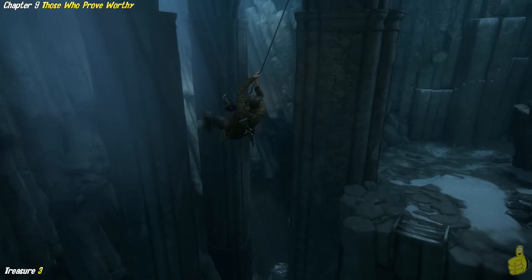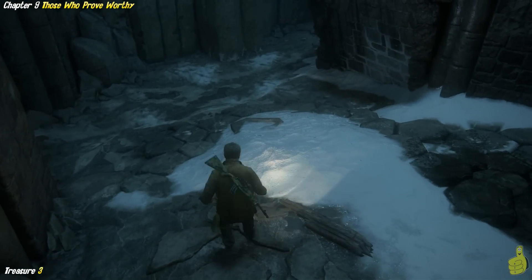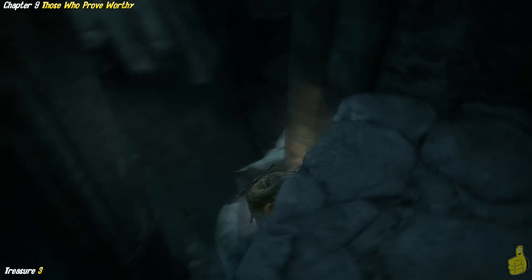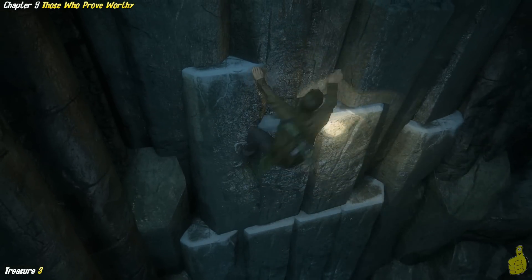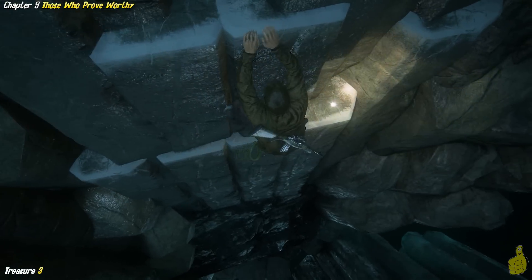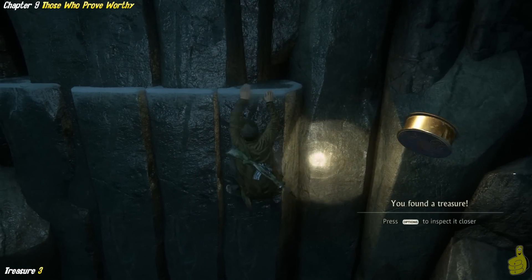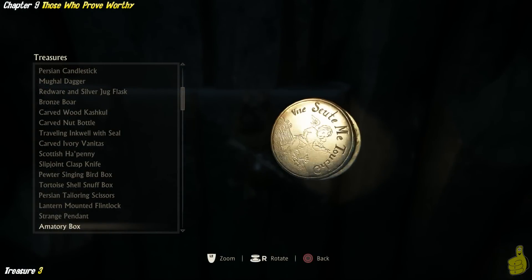All right, so hey, here's the next treasure. Once we get to this grapple point, we have to grapple into these giant arches — they kind of look like the underside of a bridge. We're going to drop down on the ground and head off to the left-hand side. And there's a cliff here that actually has a bunch of handheld spots you can drop down to. And all the way down on the bottom right of the bottom handheld is a treasure. Look at that. So we're halfway done with the treasures. This one happens to be an amatory box.